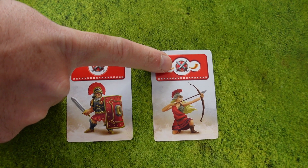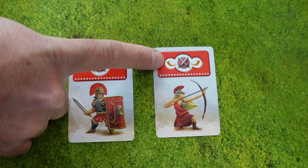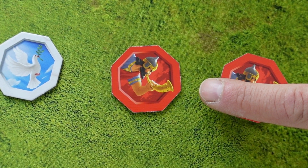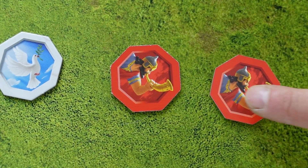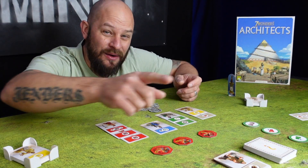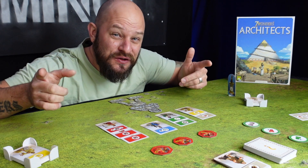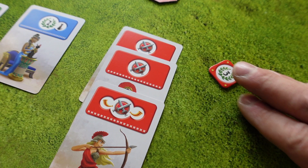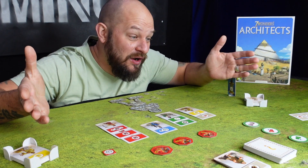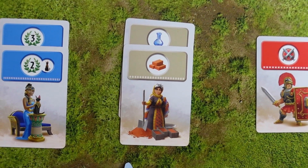The red cards have shields on them, and some also have one or two horns. Shields give you protection in battle, while horns force you to flip peace tokens to the battle side — one horn flips one token, two horns flip two. Once all peace tokens are flipped, battle begins: compare your shields to your neighbors on both sides. If you have more shields than a neighbor, you earn a victory token worth points. The card with horns is then discarded, but shield-only cards remain in front of you.